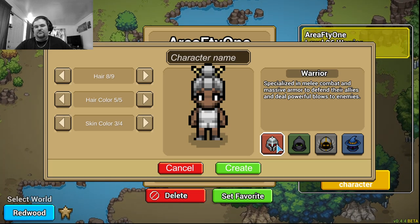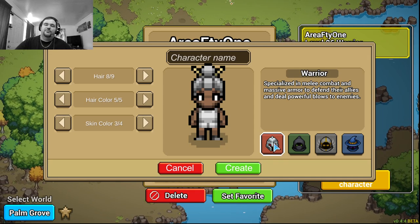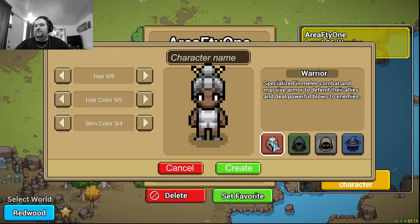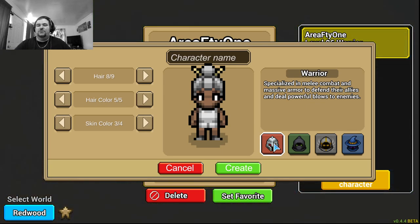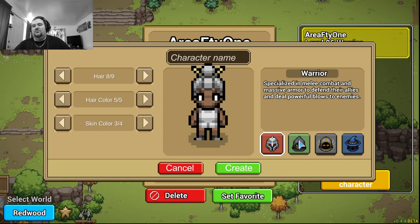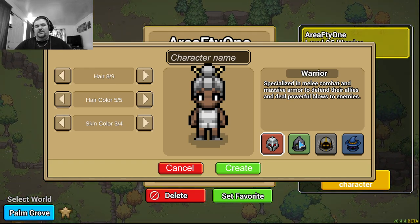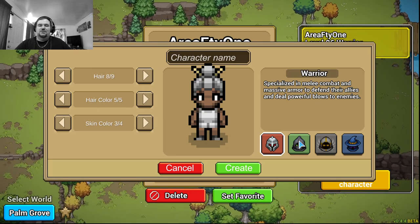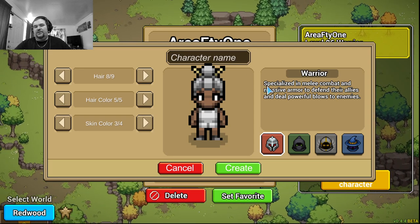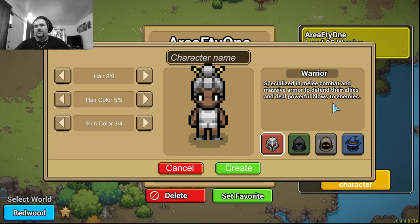When I first started, I didn't want to pick wrong. So I picked warrior because warrior, in any game, is always adequate — not always the best class but never the worst. Some of the worst classes for me are usually archer rogues because they have such low defense. The warrior description says: 'specialize in melee combat and massive armor to defend allies and deal powerful blows to enemies' — sounds good.